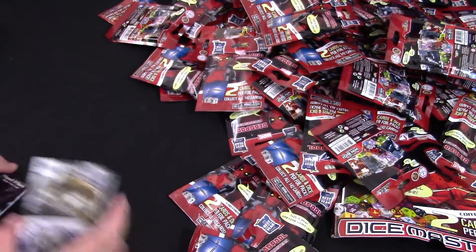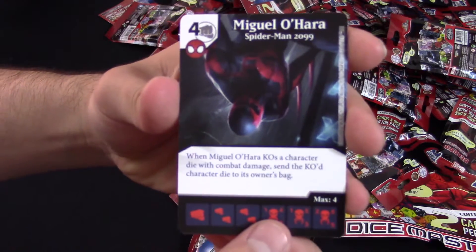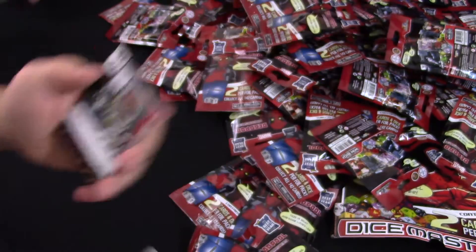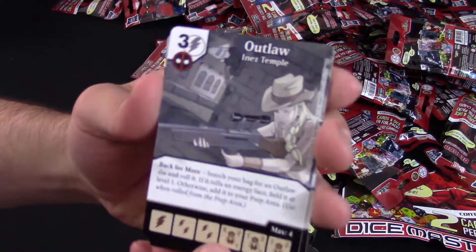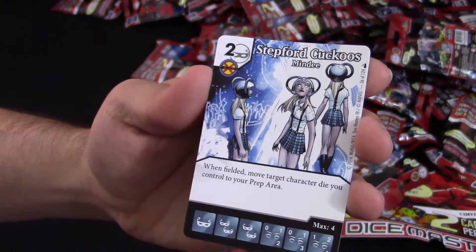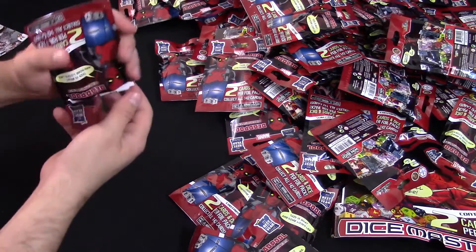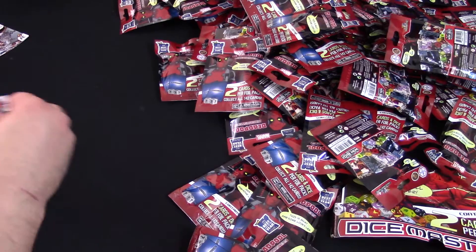Looks like we're seeing the return of a lot of keywords. I also got a Miguel O'Hara for Spider-Man 2099 and Satchel of Unlimited Weaponry. So far, no rares. We've got Outlaw, Inzil Temple, and Stepford Cuckoos. I'm a comic book nerd, specifically a Marvel nerd, and yet still a lot of this stuff is kind of going over my head. They dug deep for some of these characters. They sure did.